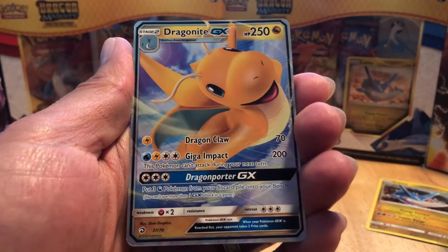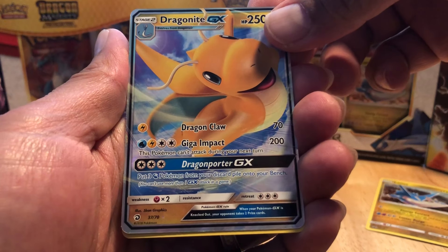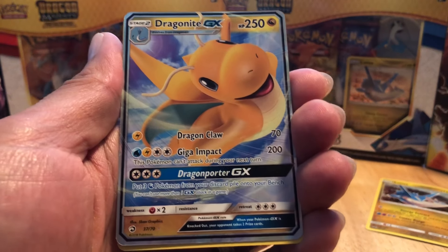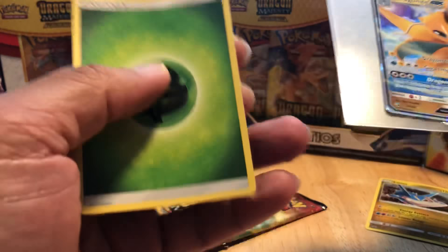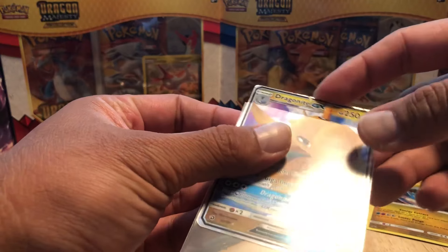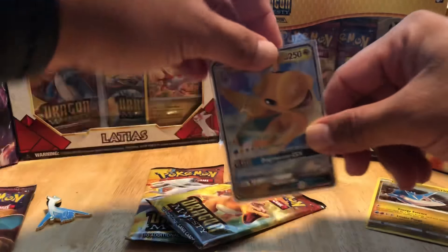And we got a Dragonite GX! Wow, what a way to start it off, guys. Dragonite GX! I did the card trick absolutely wrong, but it's okay because I got this awesome GX card. What a way to start it off - this is perfect. I have a sleeve right here, so I am going to put this in. And then we have a leaf energy. Dragonite GX for the very first pack that I opened from Dragon Majesty. Look at that. Beautiful.